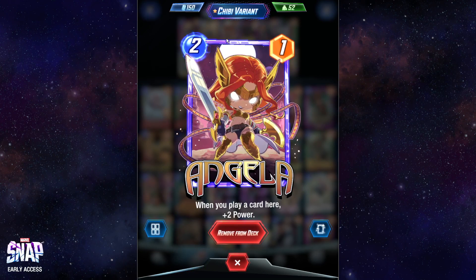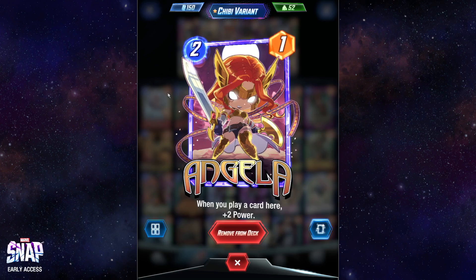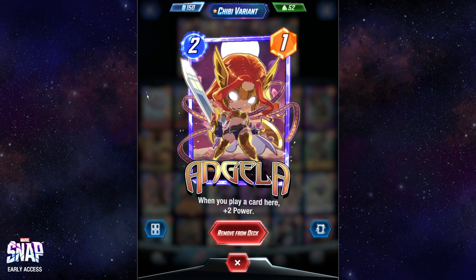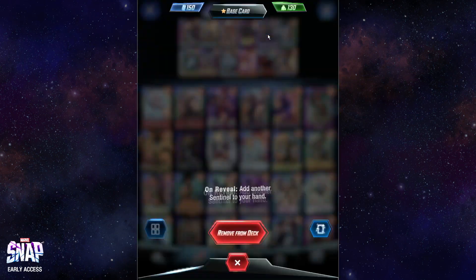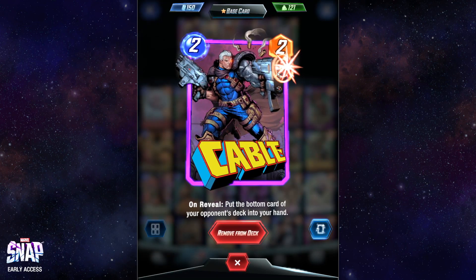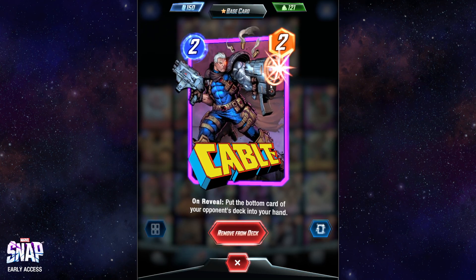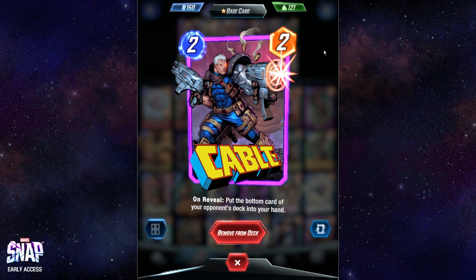Next up we got Angela. She comes down and she's just a lot of power for two mana. Represents a lot of power, helps contest really well fairly early, so we play Angela of course. We got Cable and Sentinel filling up the two drop slot, helping us flood for Angela. Cable could theoretically give us a win con, gives us some information on what our opponent's deck might be if we play them on turn two. Just a solid card overall.